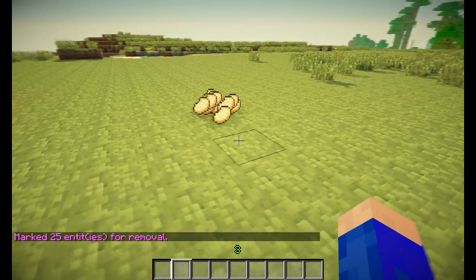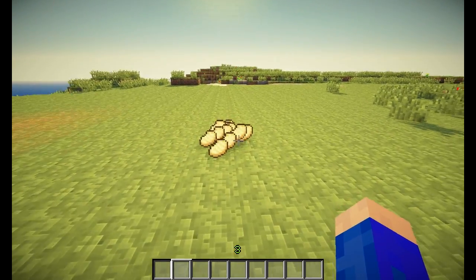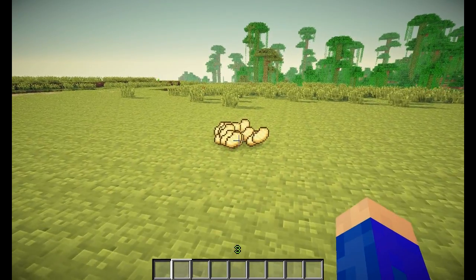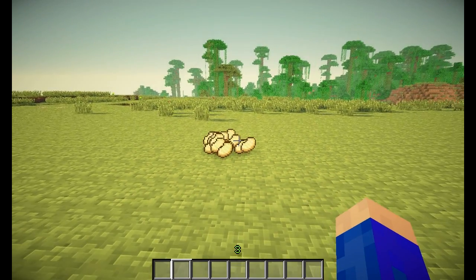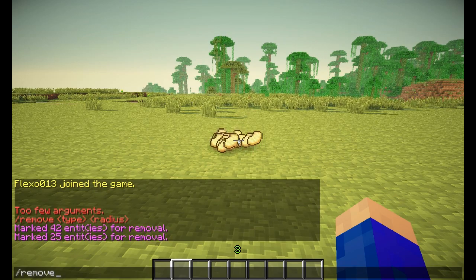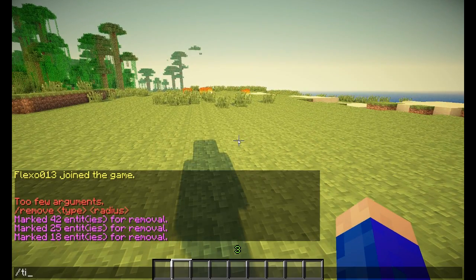Let's say somebody died over here and all of their stuff is over here, and you're like, I don't want to dirty my inventory with all the crap somebody has. We don't want these items floating around with nobody picking them up. There's a command for that: slash remove items 100, or whatever radius you want to use.